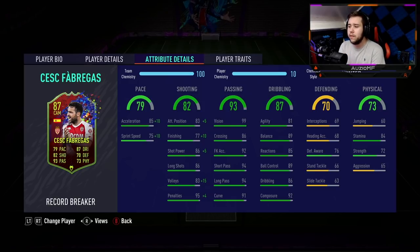His defensive stats are actually not too bad — though the medium-low work rates will only really work in a centre-mid position and not CDM. In a 4-4-2, he should work: 66 standard tackling and 76 defensive awareness is not actually too bad. For physicals, he's got 84 stamina, which means he should last the whole 90 minutes especially with those work rates. He's got 72 strength and 65 aggression.